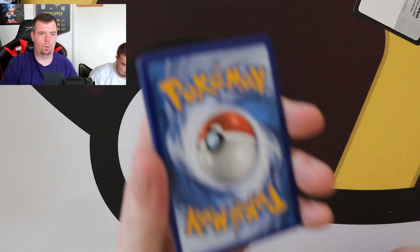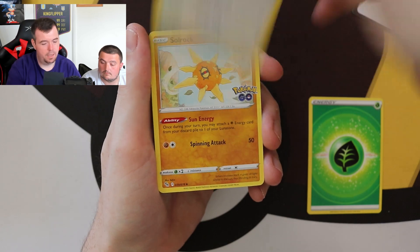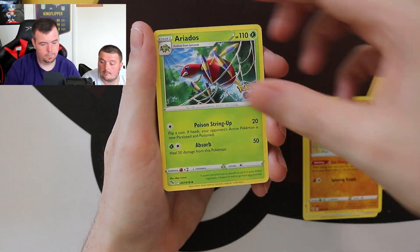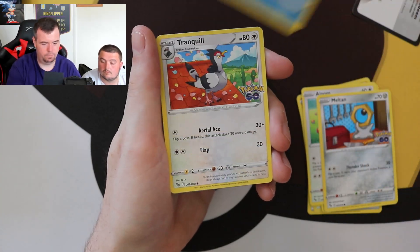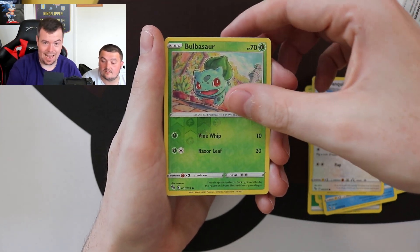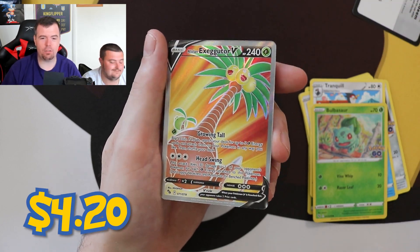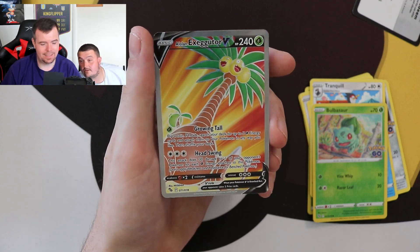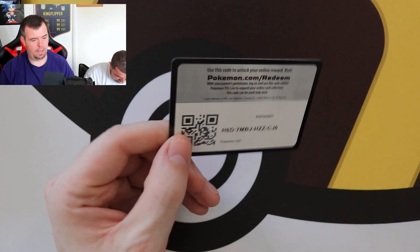This set is quite easy to get all the cards in the main set. Pack six — Chansey, Solrock, Airpump, Meltan, Squirtle, Tranquil, reverse holo Bulbasaur. And the rare is the Alolan Exeggutor full art V — that is a nice card, another good pull. There's your QR code for that one.